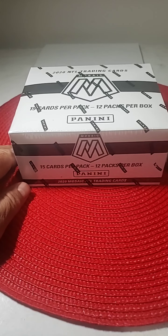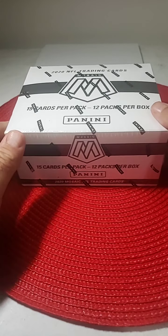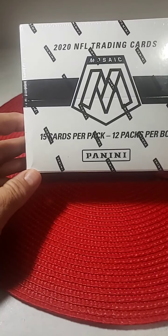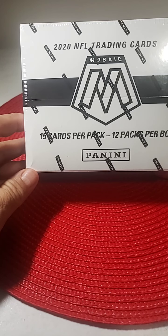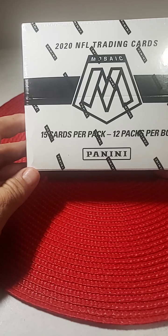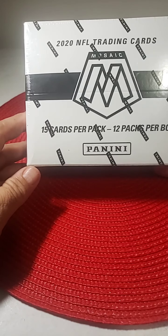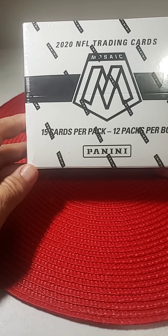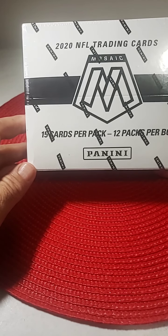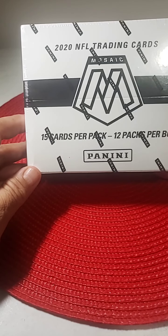Good evening guys, welcome to D&D Breaks. My partner Dave is going to help me do the break tonight. Tonight we are breaking a sealed box of Mosaic Football cello packs — 15 cards per pack with three pink camos in there. We will top load any big rookies and big hits. All other rookies will be in a penny sleeve, and any of the better cards will be put in a penny sleeve. All cards will be shipped.